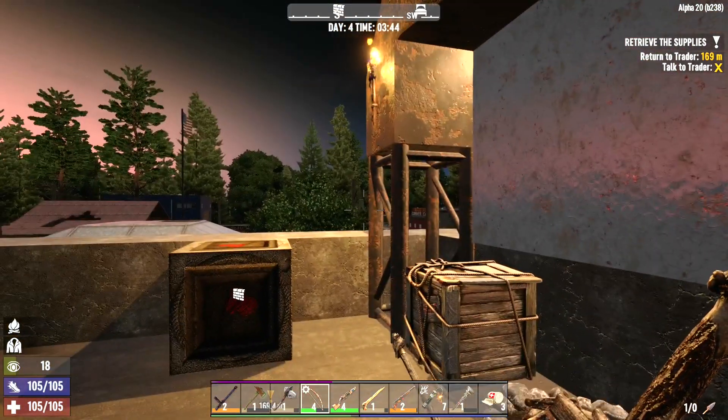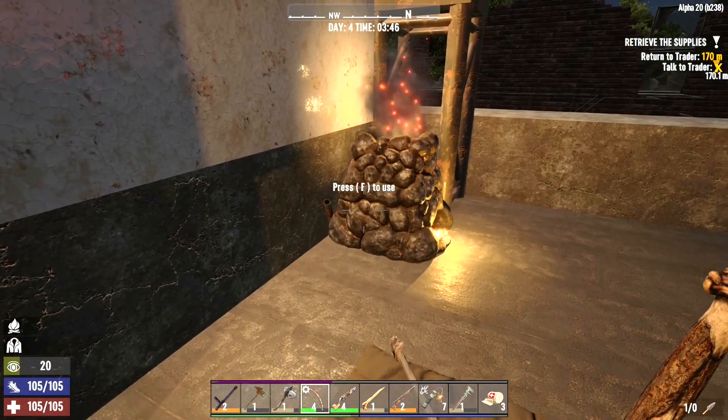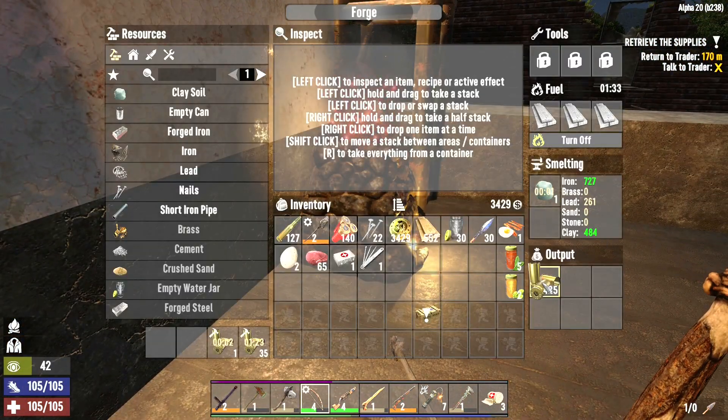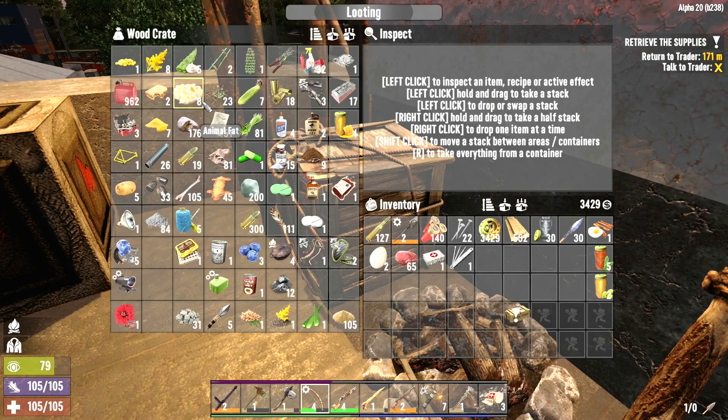Hello everyone. My name is Coldwyn, and welcome back to 7 Days to Die. I spent the night melting down all that glorious brass we got from the radiators — it's still going by the looks of things. We're almost out of fuel, so we'll let that finish what it's doing.